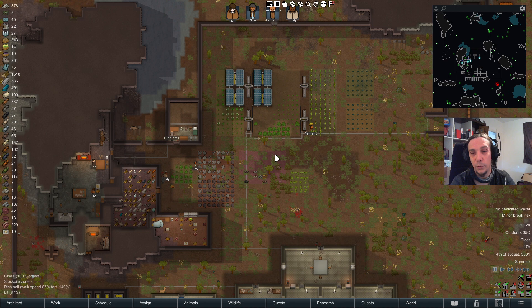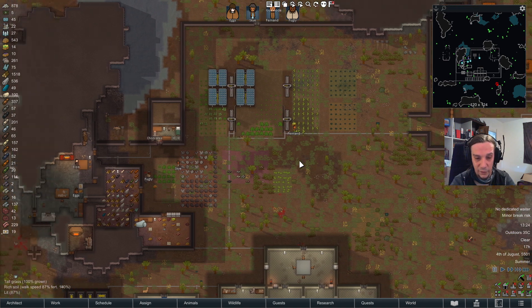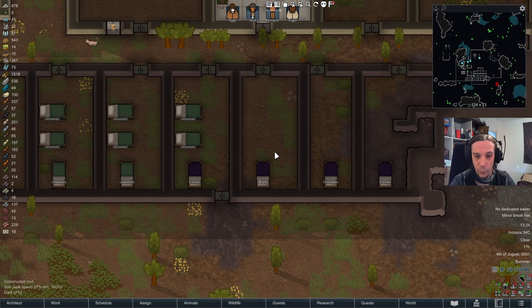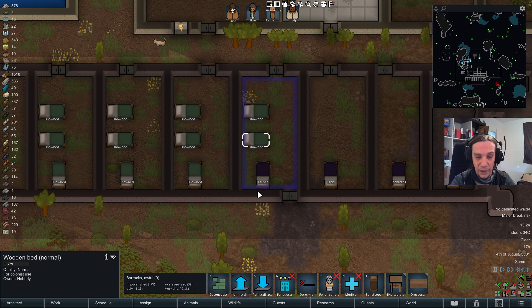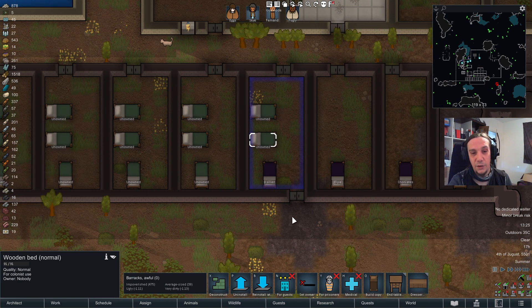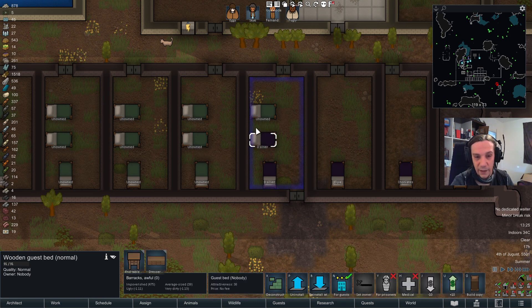First we're going to go through the necessities of hosting guests. You'll need beds which are reserved for guests. As you see here, these purple beds are reserved for guests. You can turn any bed into a guest bed by just clicking it, and once you click that it turns purple. You can also designate a certain price for those beds, but keep in mind some visitors won't be able to pay any gold at all. From my experience it's good to have some beds that cost money and some that cost nothing.